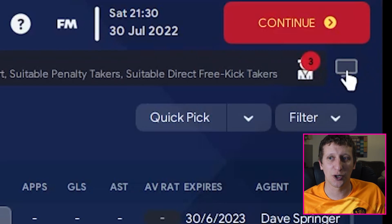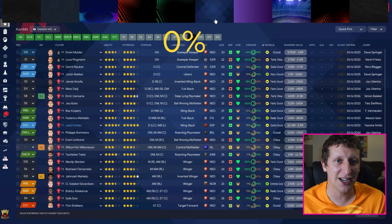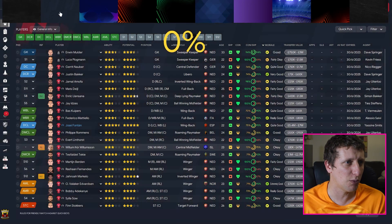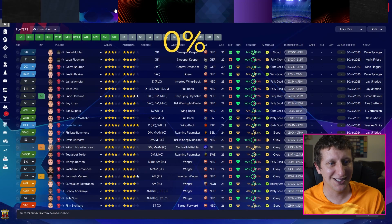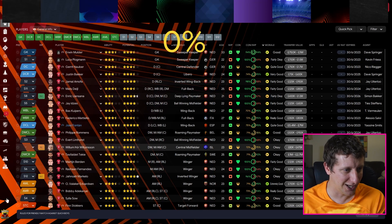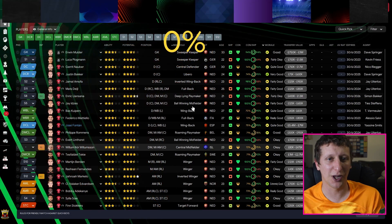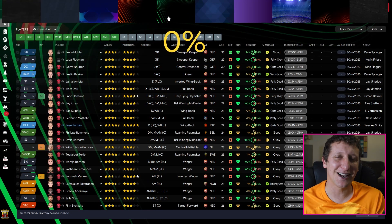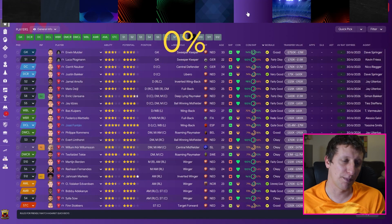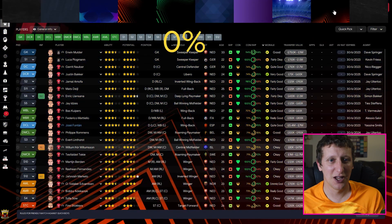The main feature I think people will appreciate is this little TV icon up here, because you can change the background of the skin. There's the one I'm currently on, a black chalkboard style, then a gray, the Champions League, the Europa League — which is quite difficult to see as it bleeds under the text — another Europa League option which we may use for special videos, and then the blue one I'm currently using.